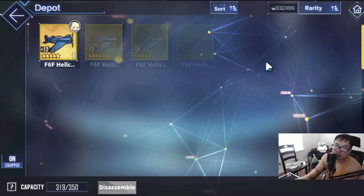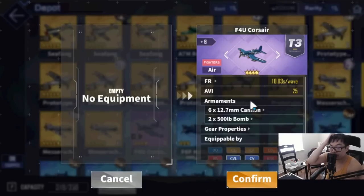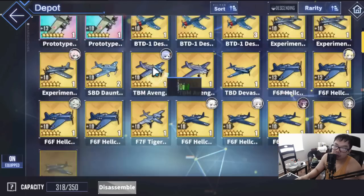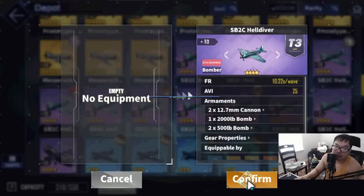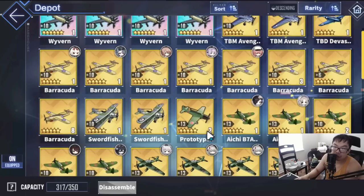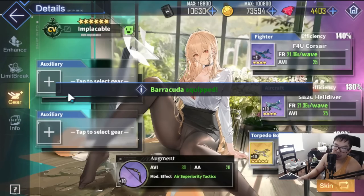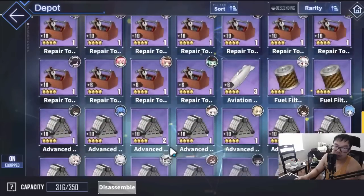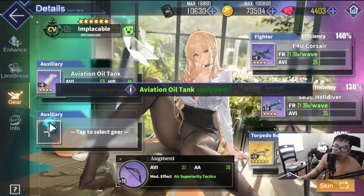If you're just starting out, the best planes you probably have access to right now are fighters from 3-4. Toss those on. If you've been opening boxes or farming 3-2, purple Hell Divers are your best planes as well. For torpedo bombers, if you're farming C2 like I recommended for new players, this is probably the best loadout you can have right now. If you have purple catapults use those; if not, aviation oil tanks are okay for now.